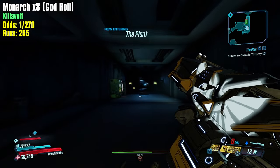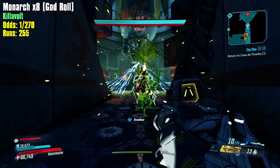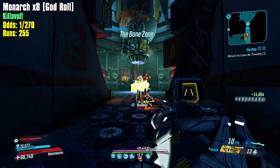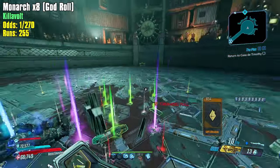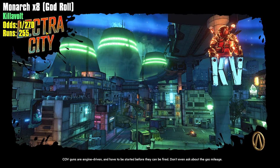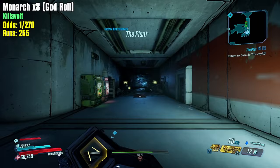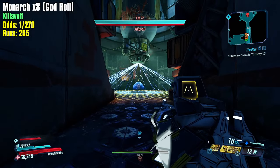I went over the build pretty heavily last time so I won't go too deep this time. Just know I'm using a Peregrine class mod to have my racks drop a fish slap onto him, and the fish slap will always proc a fire dot because of my Unleash the Dragon relic. That fire dot does a lot of damage because on Mayhem 11 the fish slap gets mayhem scaling, making the dot even bigger. The first hit is the fish slap, and every hit after that is the Unleash the Dragon fire damage.